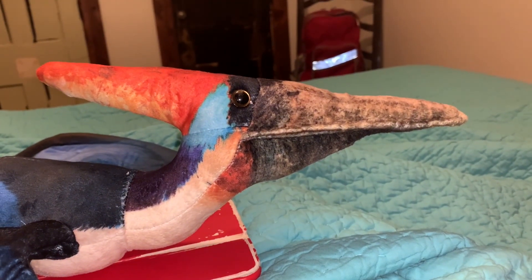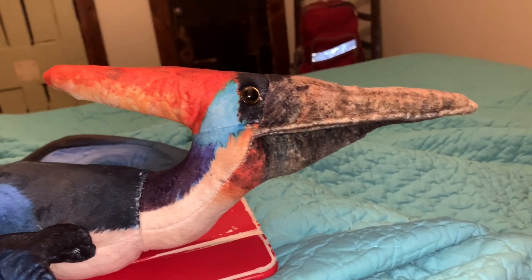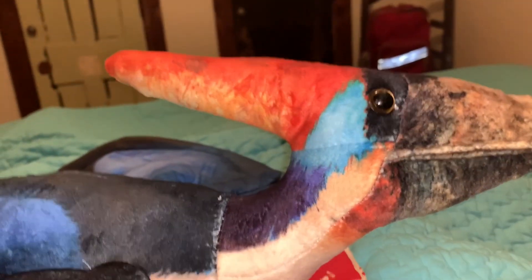So this pteranodon's color scheme is brown, black, red, blue, and white — a whitish brown color.